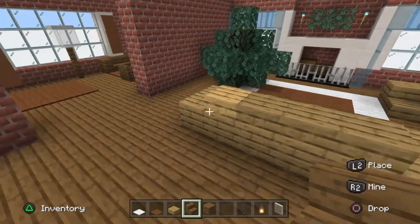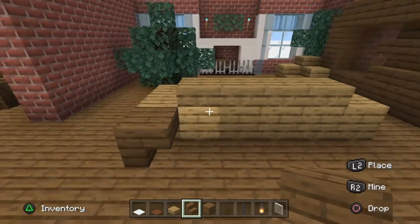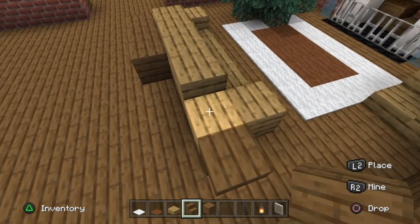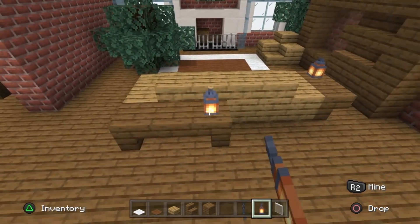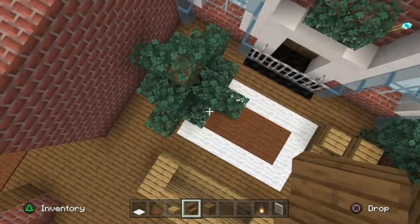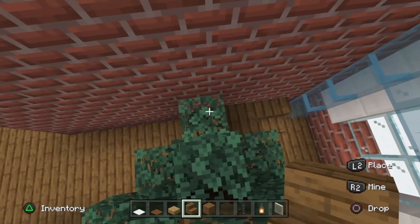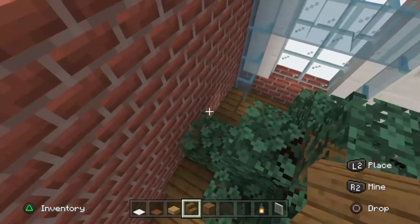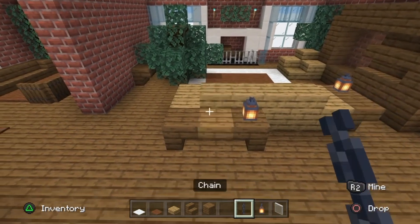Take spruce wood stairs and go behind the left side of the sofa's arm: place one facing the lobby area, one normal-facing, then one facing towards the completed room. On the right end place two stairs, and add lanterns on the one closest to the fireplace and the one closest to the lobby. In the corner by the Christmas tree, next to the cyan stained glass panes, place one stair and three upside-down stairs alongside it, then add a lantern beside the chair to light up that back corner.